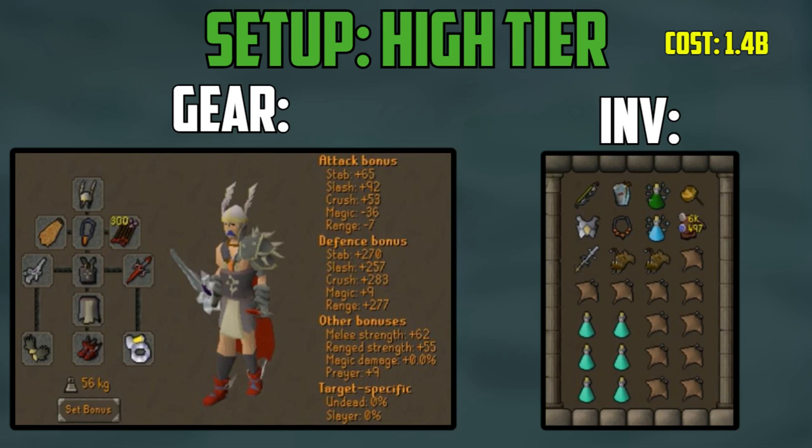The final setup is the high tier setup. We see upgrades to the Amulet of Torture, the Bandos Chestplate and Tassets, Primordial Boots, and Amethyst Arrows. In the inventory we now have the Twisted Bow, the Necklace of Anguish, the Armadyl Body, and 6 Prayer Potions and an extra Anglerfish. This setup costs a whopping 1.4 billion GP and makes just over 800k an hour without a Zenyte Shard, and averages by far the most kills per hour so it is the best option. There are some upgrades to be made such as the Neitiznot Faceguard, but this setup is still super high tier.